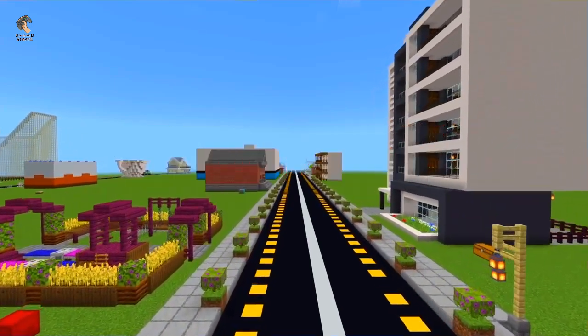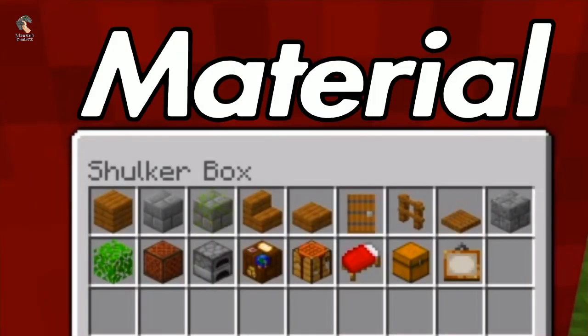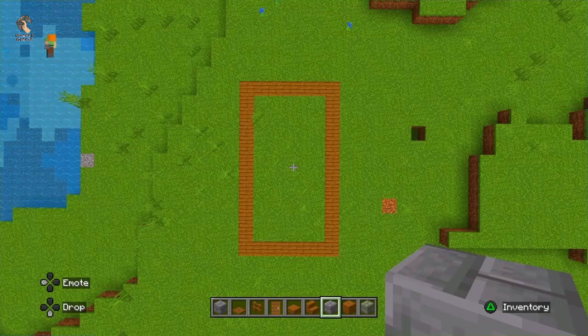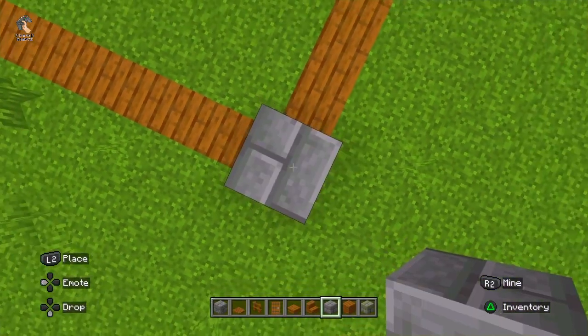So let's go to the world of ghosts. First of all, you need to note down the material for this scary Minecraft build. Now you need to note down the area, which is 7 by 12.